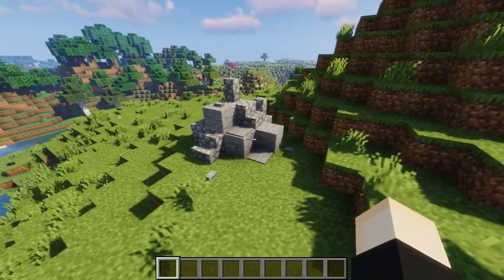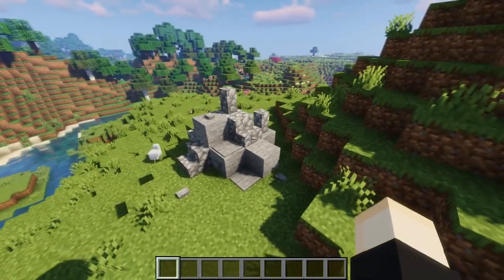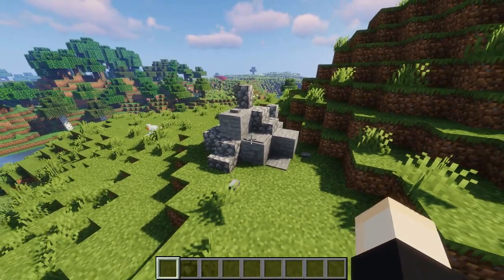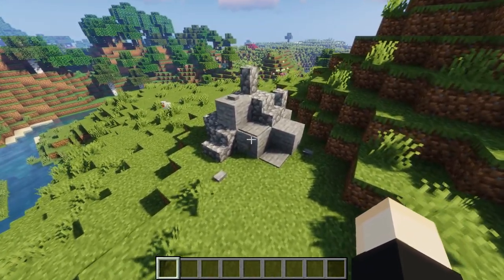Sticking along that same theme, we could also do rock piles. This is a pretty large one, but you could do it on different scales using buttons, pressure plates, and all sorts of stuff — even andesite and other materials. Piles of rocks add life to the build and more of a natural feel.